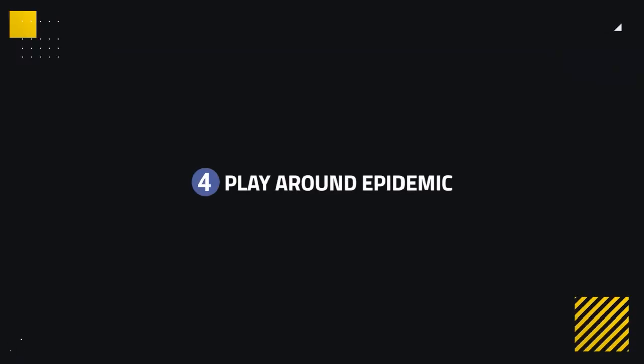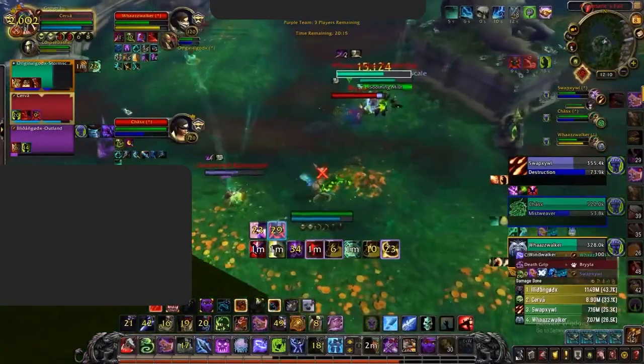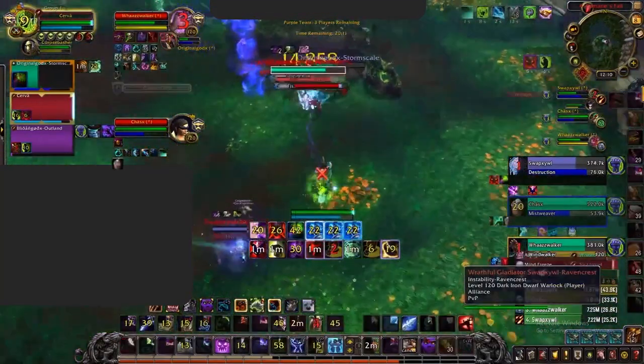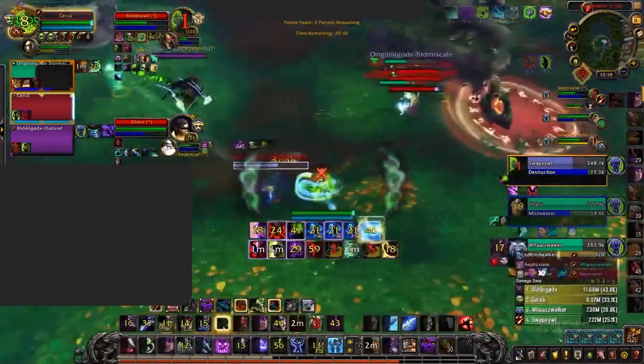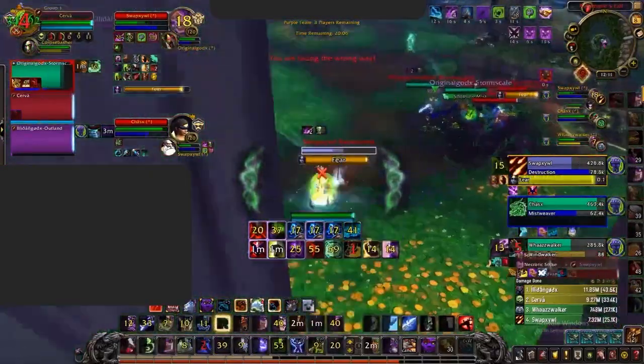Unholy Death Knights are powerful at keeping enemy healers in combat, which can be a nightmare for healers that can't dispel their dot. Our fourth topic is to play around Epidemic. Some healers and DPS classes can dispel this dot before drinking in order to not get interrupted, as this dot can keep you in combat and stop you from drinking. When you have access to this, simply dispel the dot from your healer when you know they want to look for a drink, so you can drink as soon as possible and get valuable mana ticks that could turn the game around.